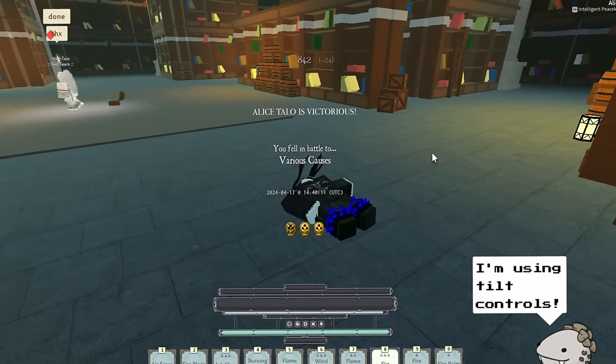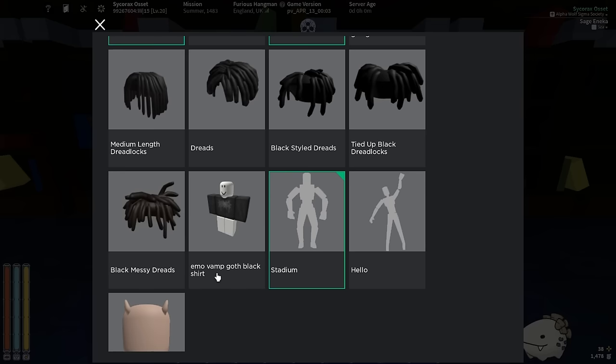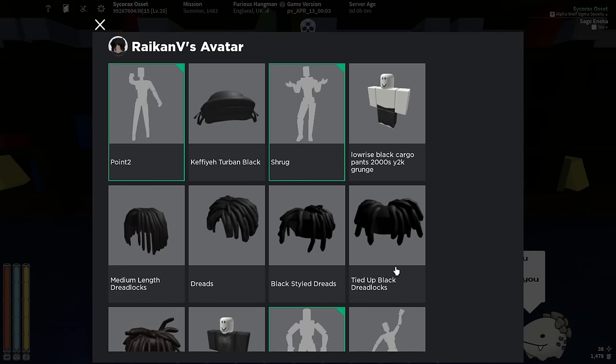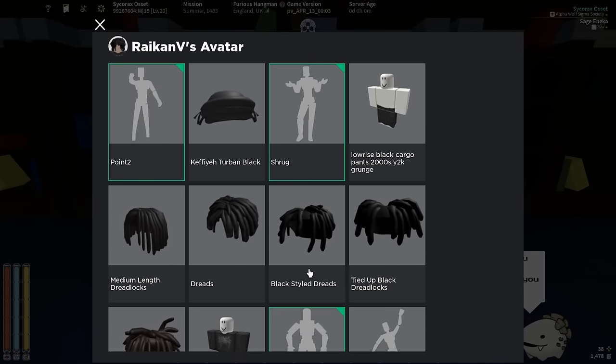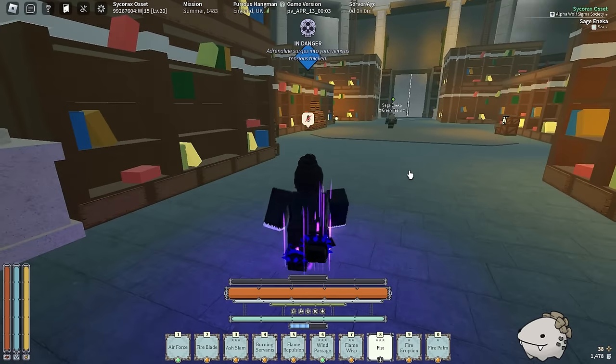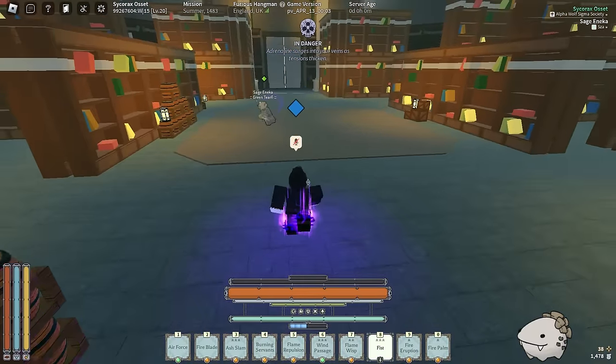I should not have given you the win for the avatar. We got Vanitas emo vamp goth black emo shirt. You know what, this isn't the worst avatar I've ever seen - he's got the rogue lineage fit. Stadium is ass, but other than that this is actually a decent avatar. I'll rate that avatar like 6.2 out of 10.